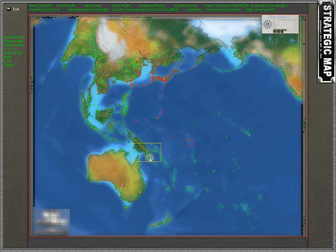Port Moresby is a little more removed than Rabaul. It's very hard for the Japanese to initially get pressure on Port Moresby — that will often happen after they get through the Philippines and into the Dutch East Indies. Or, once they take Rabaul, they can get on the land in Papua and start coming down that way.